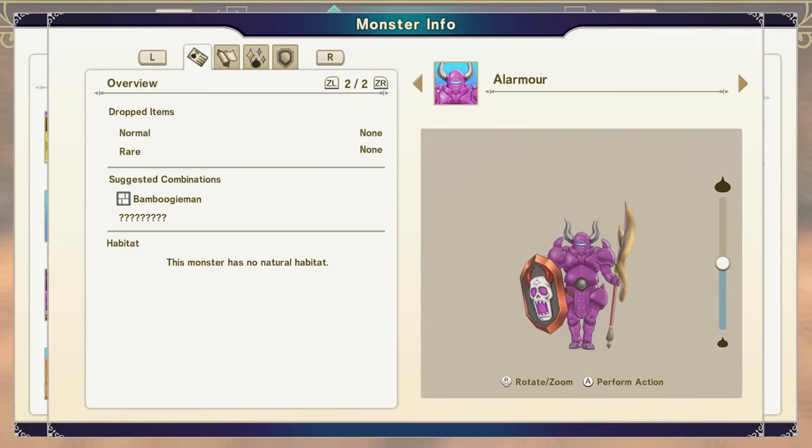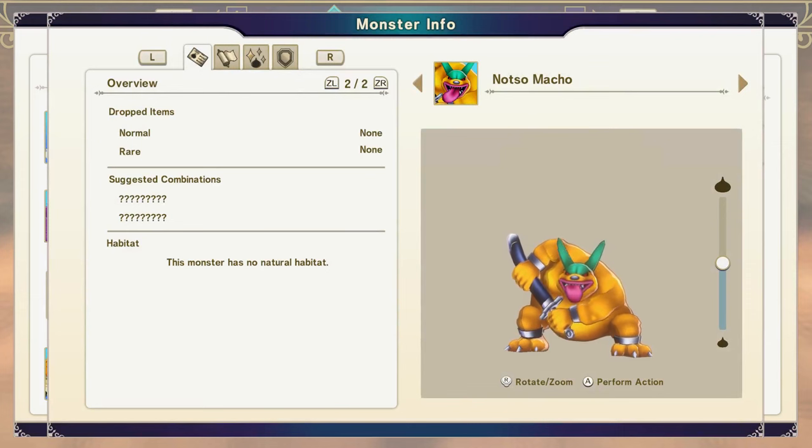A Larmor is easily obtained with any material-type with any devil-type, where either is a rank B. Not-So-Macho is easily obtained with any beast-type fused with any devil-type, where either is a rank C.